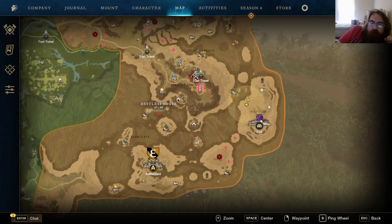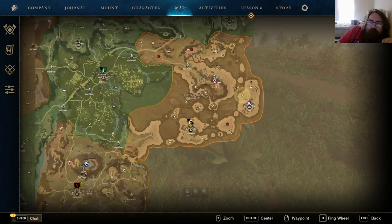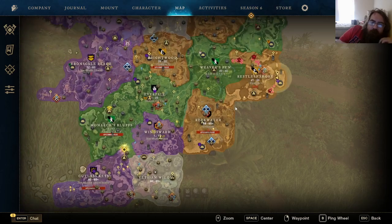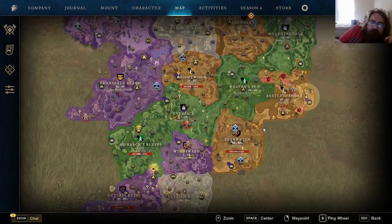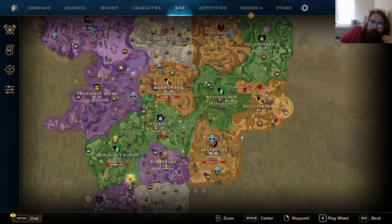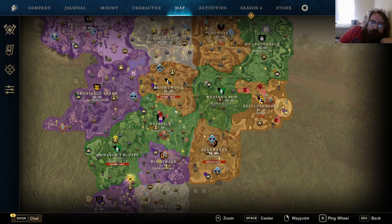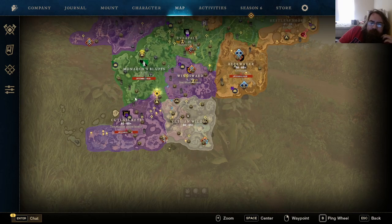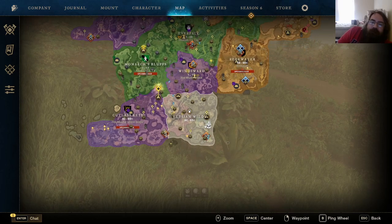I'll show you one of the best ways to make money: bananas. There's only a few places that they grow, especially a few places that aren't top-level maps. Like, Ebon Skull has them. I think there's a couple areas over here in Monarchs that have them as well. Cutlass and Elysian Wilds has them.